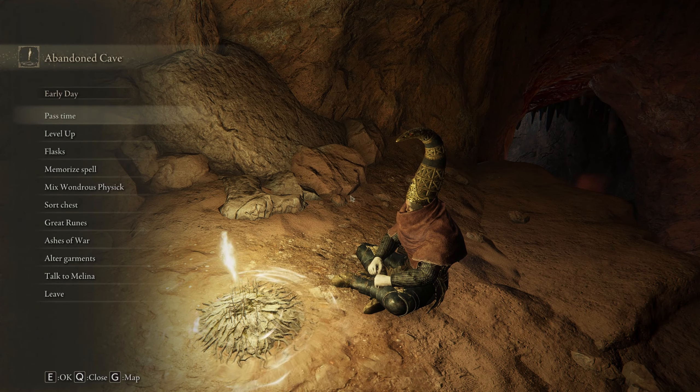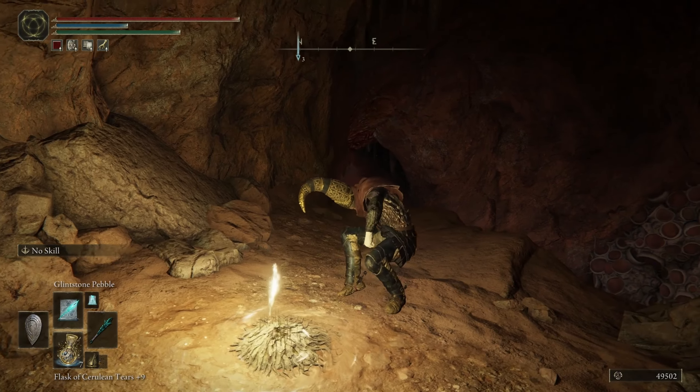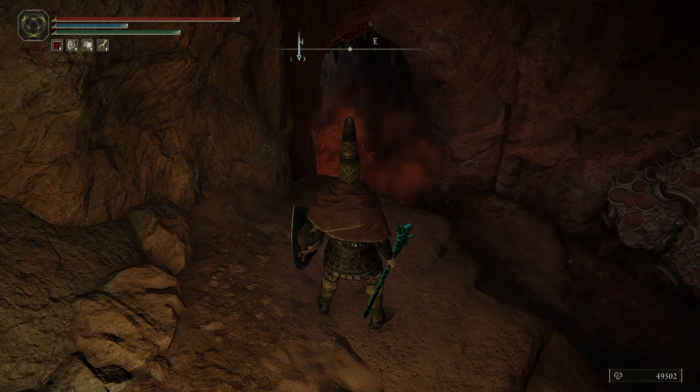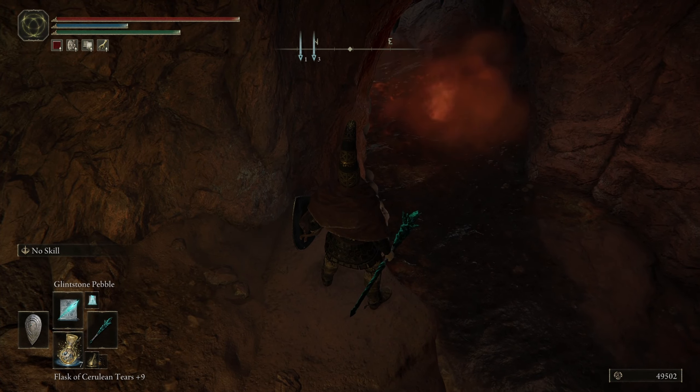You find yourself at the Abandoned Cave - that's what we're going for. I'm going to go through this quickly because it's really annoying - it has Scarlet Rot. Rot is kind of like poison but worse. You're going to want to make sure that in your equipment slot you have as much immunity as possible, which makes the buildup bar bigger so you don't get it as quickly.